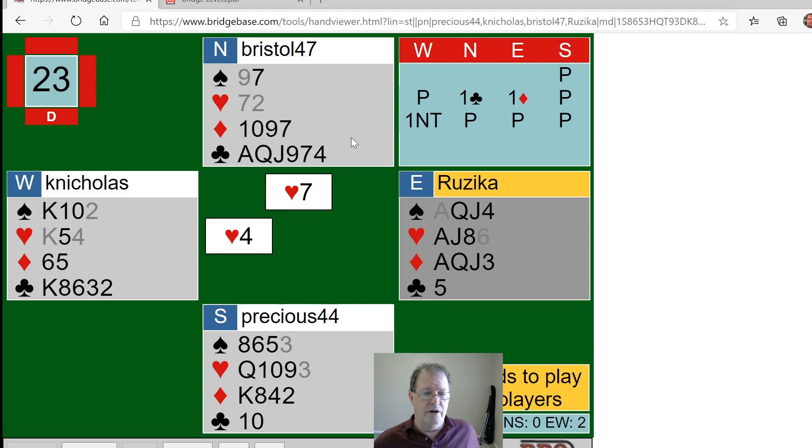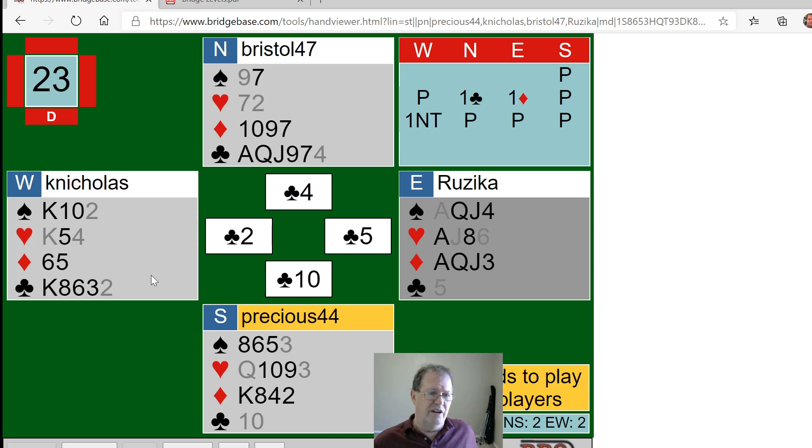This is probably not going to work. Now we are finessing — the queen. And that fails. I only got one more good heart. Now it's likely I'm getting that lead, and we did see that lead in the game. The problem is there's nothing else — there's nothing else for South to lead. So what is South going to lead? The spade. The spade came out.